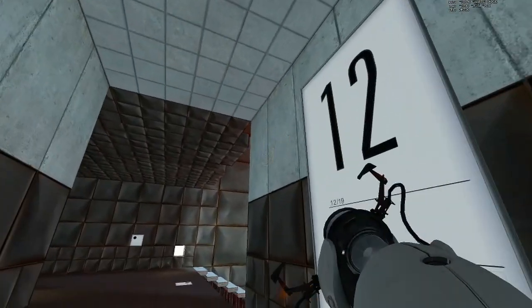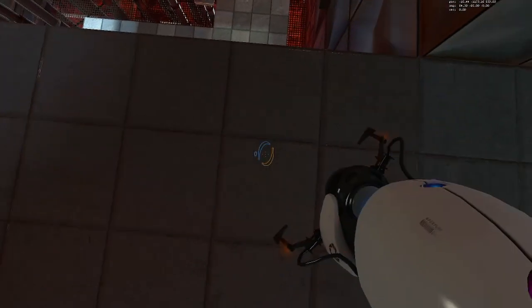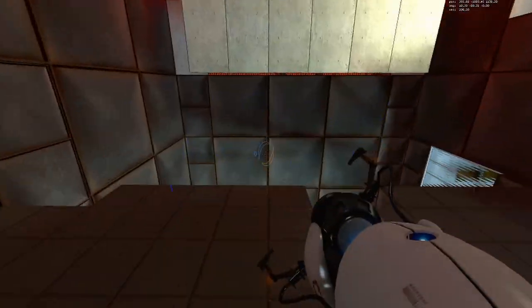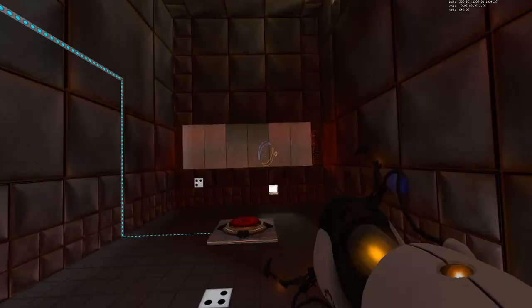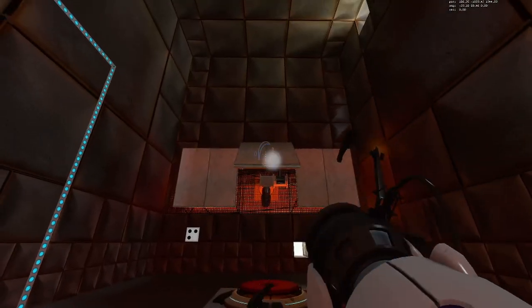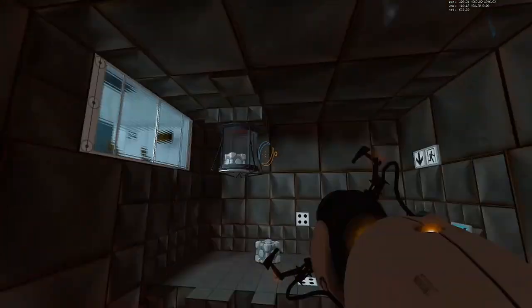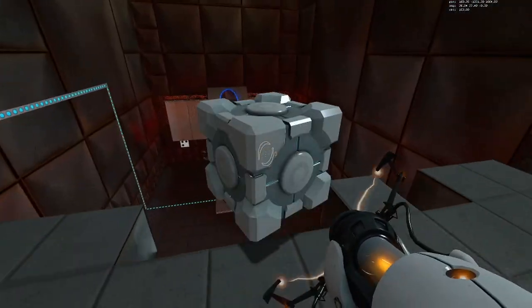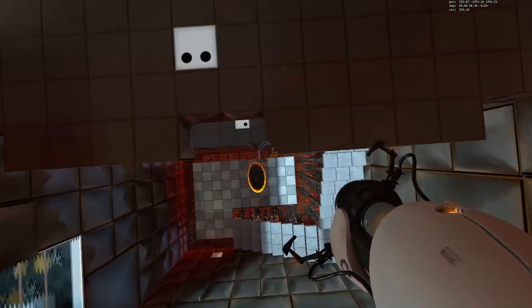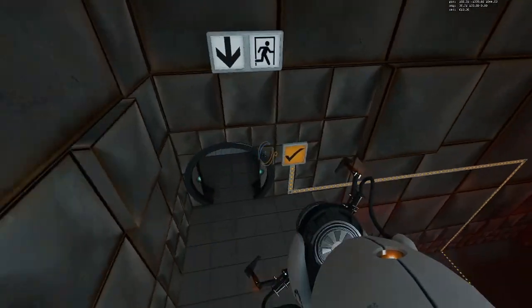Now in 12 you can see me try the strafe jump to skip the second platform — that didn't work out this time, but I got enough practice to get back to the backstrat rather quickly. Luckily the height is enough, so I can place the cube and finish this chapter in an awesome time.